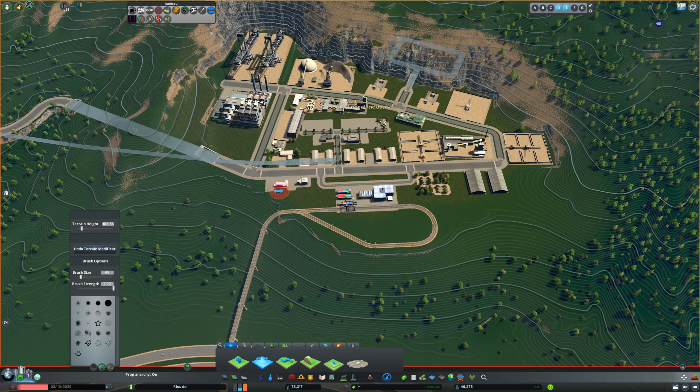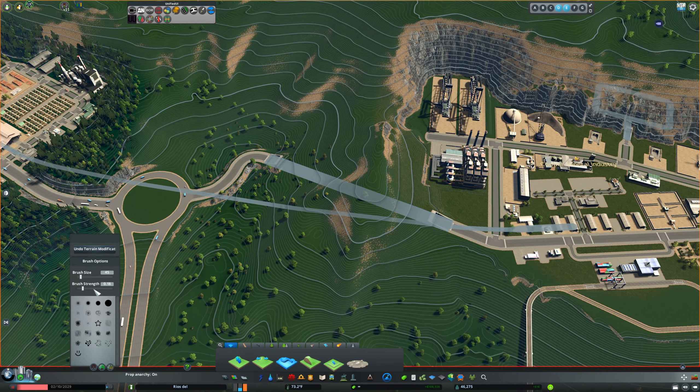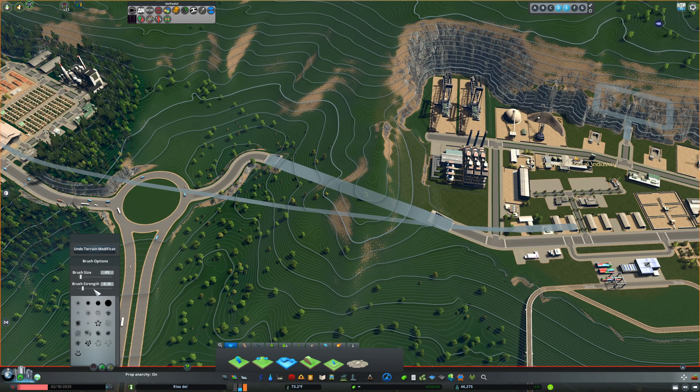It's a pretty nice layout, I like it. Let's get this smoothed out — got everything in there we need. Push that a little further back so we can get a better slope in there when we smooth it out. There you go — a shallower slope which would look just fine with trees on it.